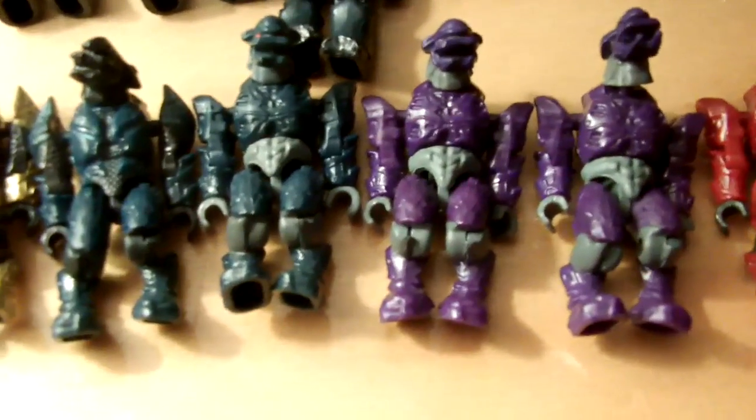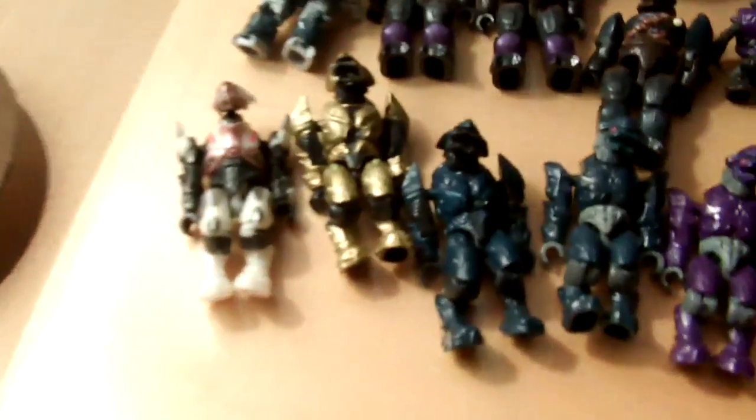Two purplish Elites. One aqua, and one of the new darker colored ones — basically the new one that comes with the Revenant Attack. A Gold Halo 3 Zealot. And my favorite of all, aside from my Hunter — the Elite Ultra.